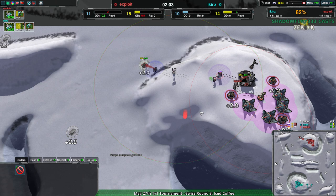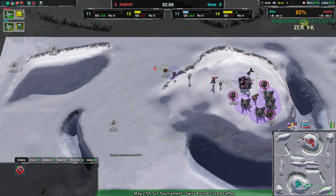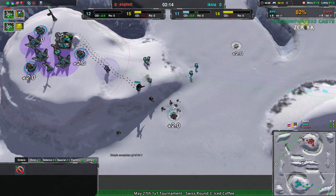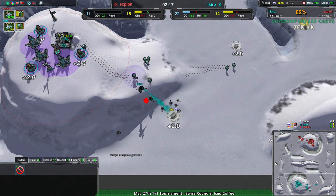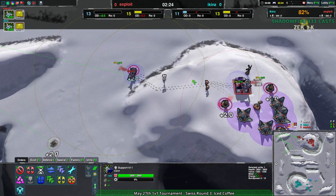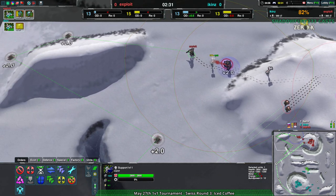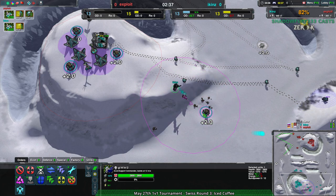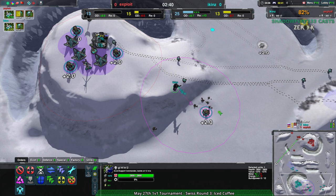Exploit is getting their economy built up at the same time, so they should be able to deal with this. Exploit gets another Convict up and has their commander coming in to immediately reclaim everything. Their economy should build up considerably faster, though Exploit doesn't have as much of a spread-out economy or as many workers. They killed one of Icons' workers, but that puts them at parity — they lost four Bandits in the process and lost all that metal reclaim as well. Icons has another 230 metal to reclaim on top of the 40 metal reclaimed off the metal extractor.